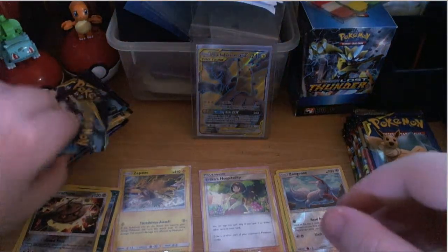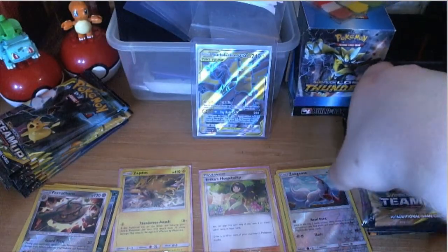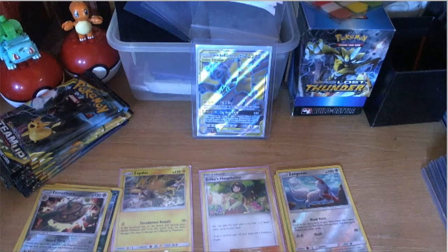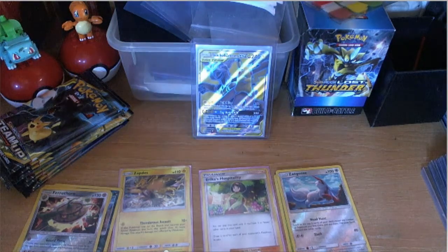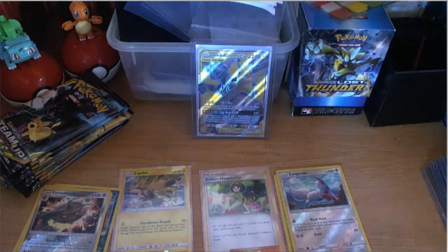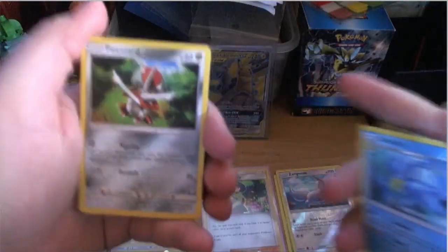Go ahead Matthew. We're about halfway through — 36 packs in a box total. Matthew opens his pack: Steel energy, Persian, Metal Goggles, Psyduck, Bonniard, Alolan Grimer, Ponyta, Marill, and a cute Charmander. We got 36 packs confirmed on the box.